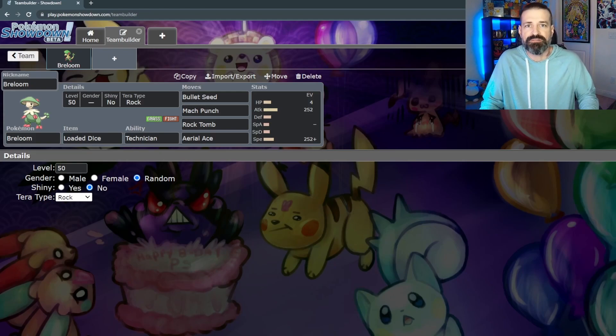For the ones you don't have coverage for, that's what terastalization is for. After terastalizing into a rock type, we will have five weaknesses: water, grass, fighting, ground, and steel. While this isn't ideal, it beats having six weaknesses, and we also remove that big 4x weakness to flying. Plus, none of rock's weaknesses cross over with any of the weaknesses of grass or fighting.